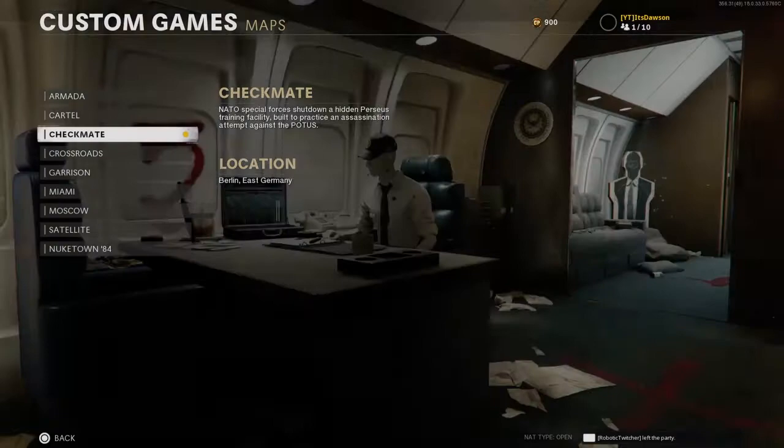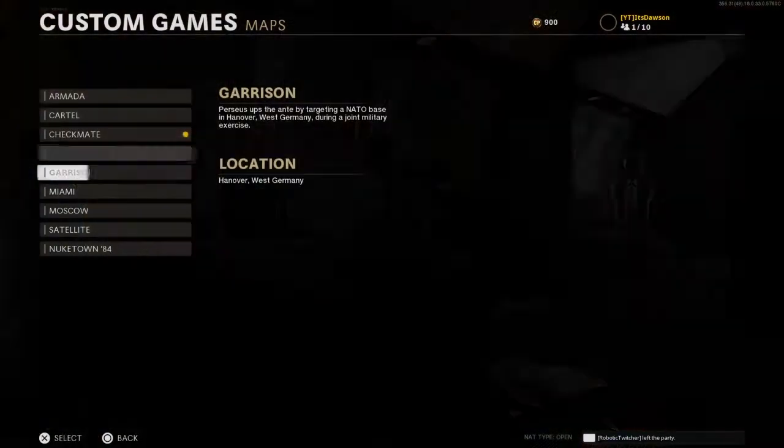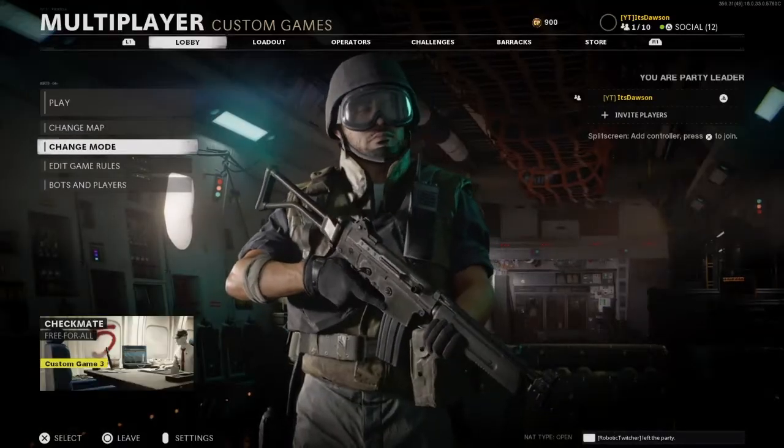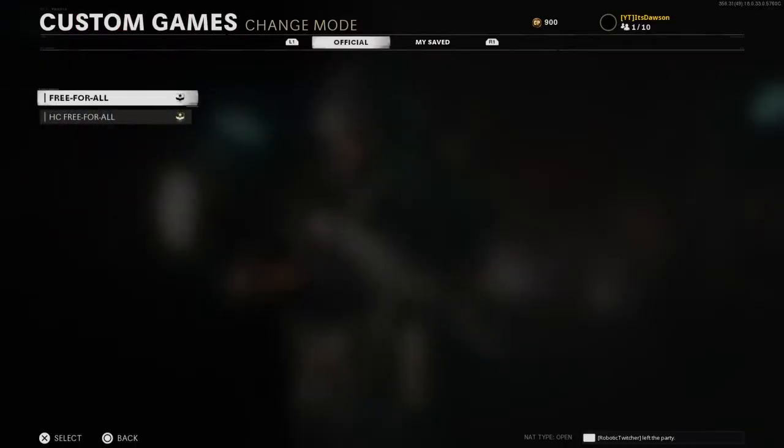Next, you're going to want to change your map to either Checkmate or Nuketown. I prefer Checkmate, but Nuketown is probably a good one as well. Next, you want to change your game mode to Free For All. Free For All just helps you, because obviously you're going to be playing against bots.